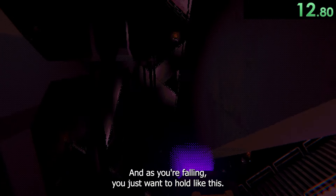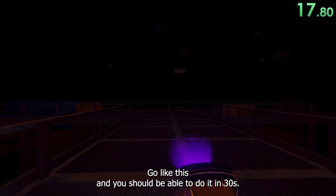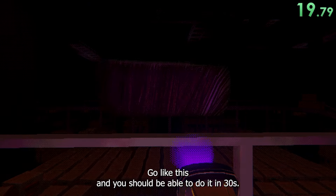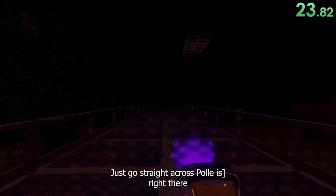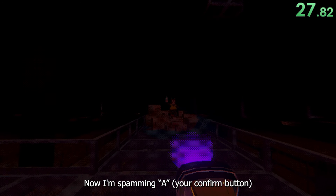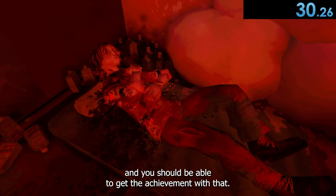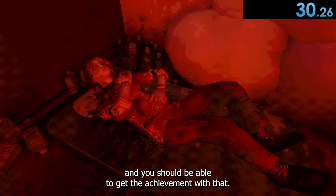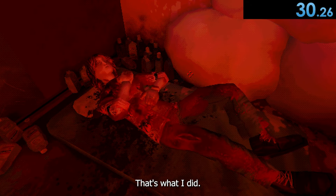And as you're falling, you just want to hold like this — hold the Shift, go like this. You should be able to do it in 30 seconds. Just go straight across. Polly's right there. Right now I'm spamming A. You should be able to get the achievement with that. With enough practice, doing it over and over, you should get better at it. That's what I did — I'm a little rusty, it's literally the day after I got the achievement.